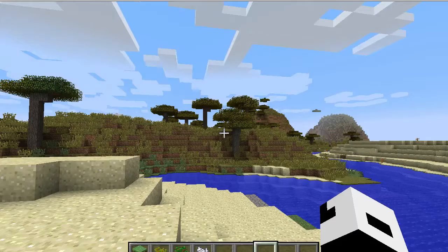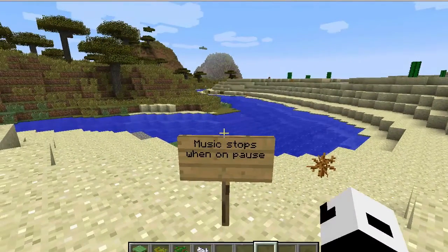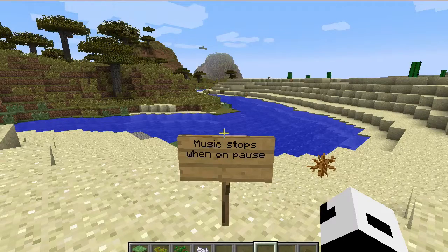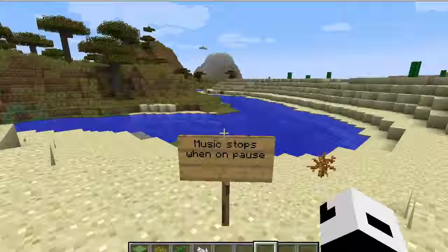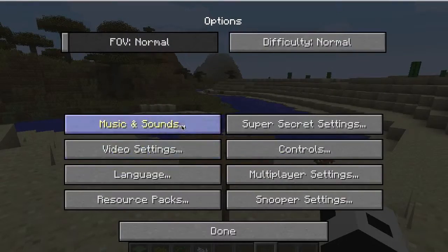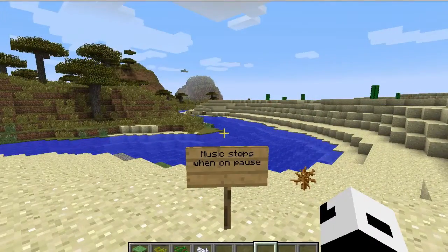Alright, let's start. First of all, we have a new feature about the music. You know how sometimes you can put music in Minecraft — which I honestly always turn off — but if you do like the music, you'll now be aware that when you press escape while the music is playing, it stops the music. I can't show it right now because the music isn't playing yet, but it should start pretty soon.